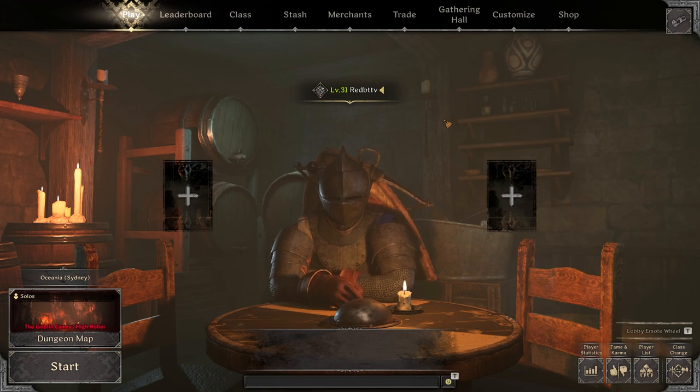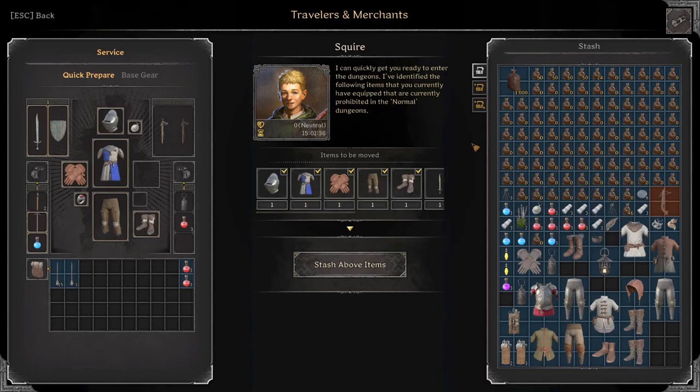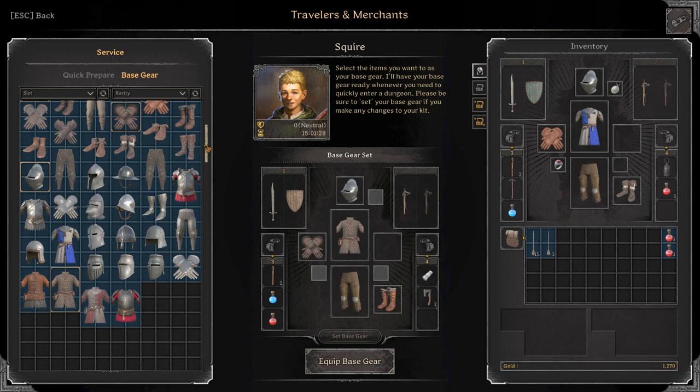Hey guys, in this quick video I will show you what you unlock when you reach level 31 on your character. As you can see, we start with very little and as we level up we unlock all wearable gray gear. This is very handy for when we die and have no gear — we can just auto equip and get straight back in there.